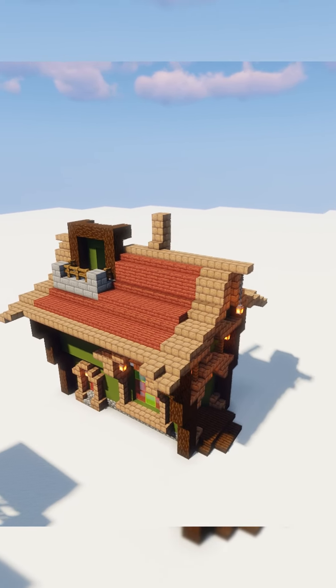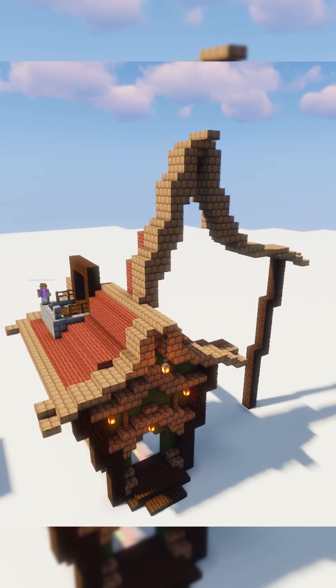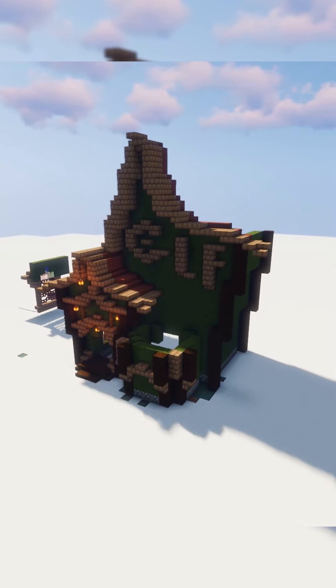I honestly wasn't too sure where to begin, but I thought back on all the film I've watched that included elf houses, and it seemed to me that I needed to make the houses a little wonky. So I decided to make it start small at the base and widen towards the top.